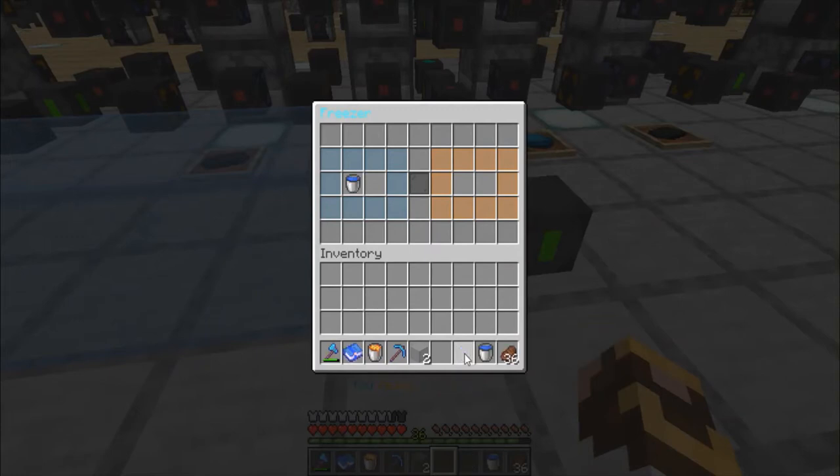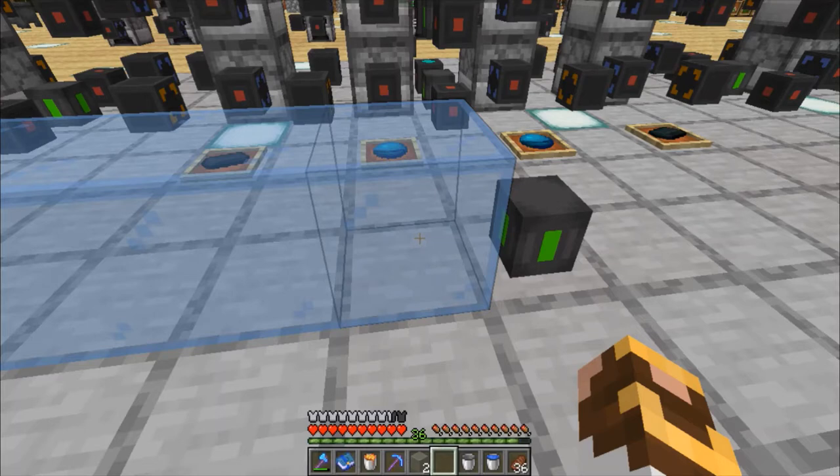There's the GUI. If we put in a water bucket into the freezer, it's going to take about four seconds. We get our bucket back and we also get ice — that's how quickly you can make ice with water. If you try to do a manual farm, you know two things: you've got to have the right biome, and you've got to have sky access.